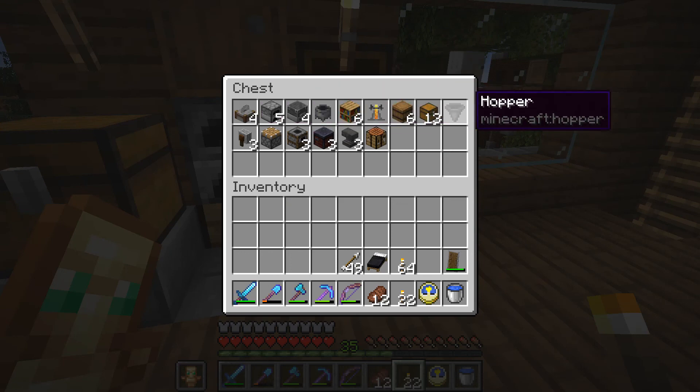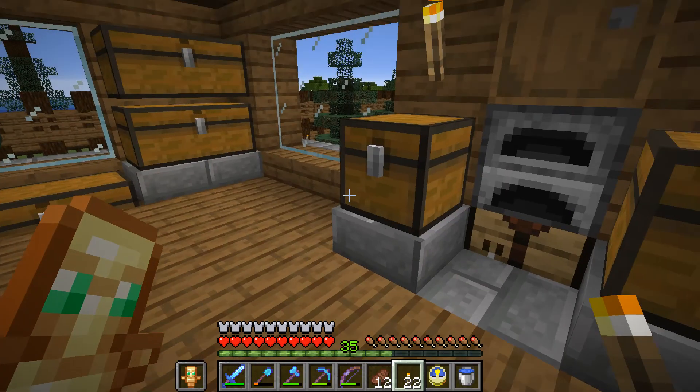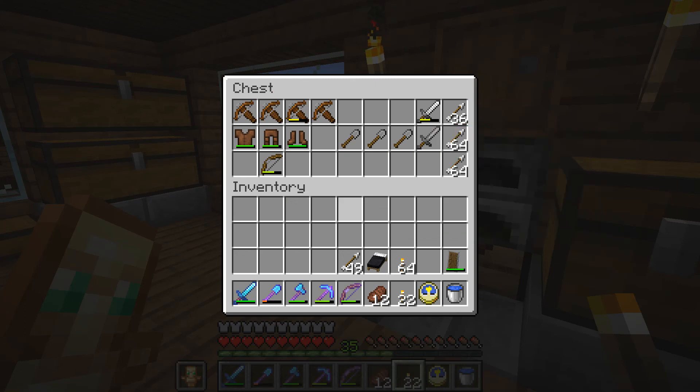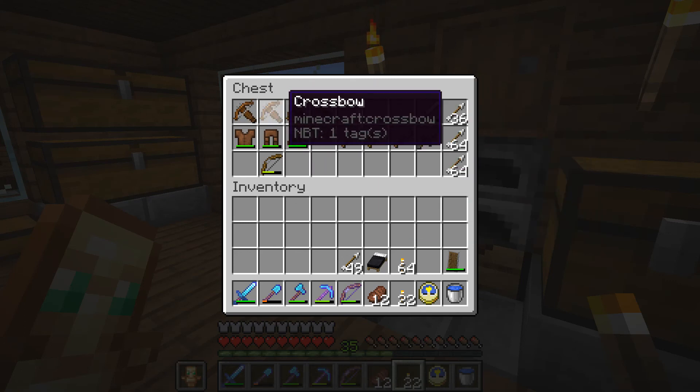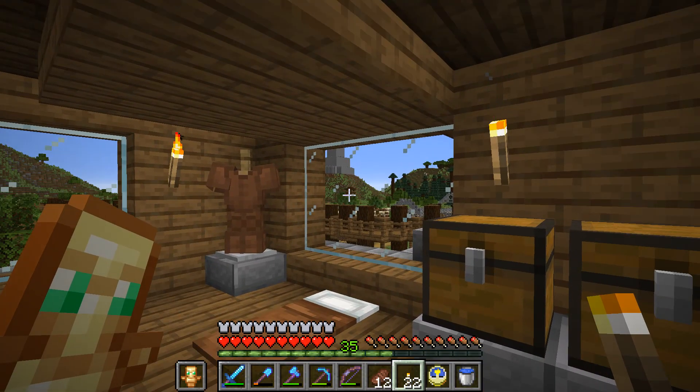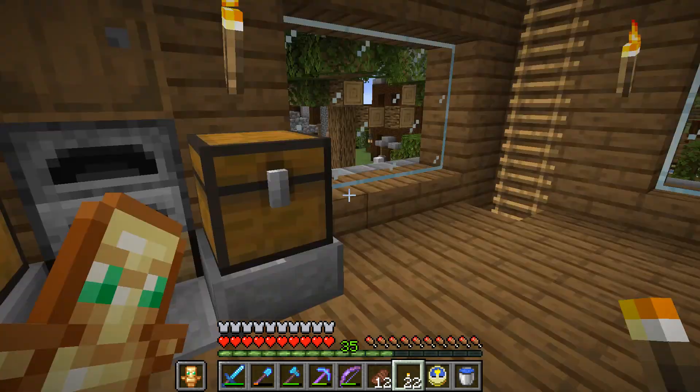We have all our workbenches and everything over here, storage units. We've got all just weapons and some tools and stuff. We've got tons of these — almost a full chest of crossbows over at the spawning XP farm right there.